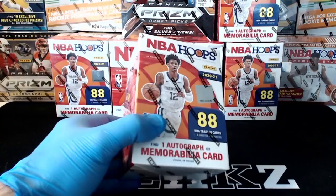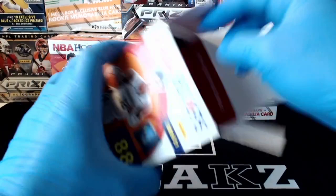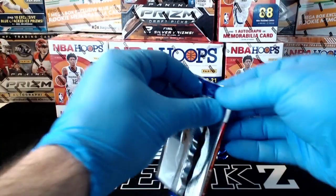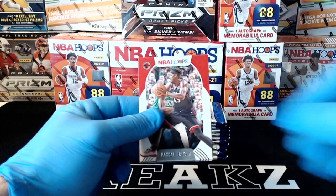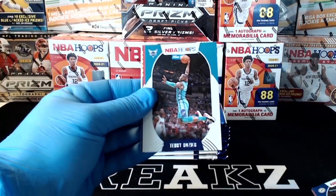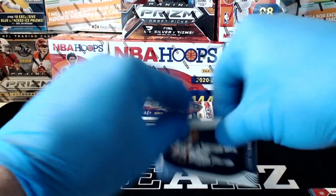Hoops blaster number one. Each box is going to have 11 packs, 8 cards per pack, and each box will have either an auto or a mem card in it. Hopefully we see some autos today in Hoops. Box number one, pack number one: Pascal Siakam, Malik Beasley, Jeremy Lamb, Terry Rozier, Jeff Teague. Got our first vanity plate — that's Nikola Jokic for the Nuggets. And our rookies are Xavier Tillman and Robert Woodard.